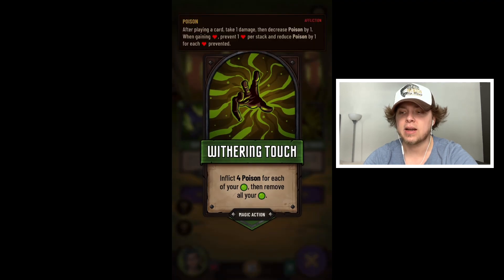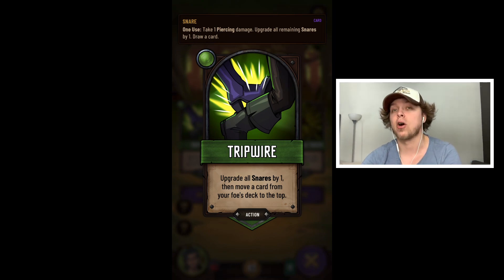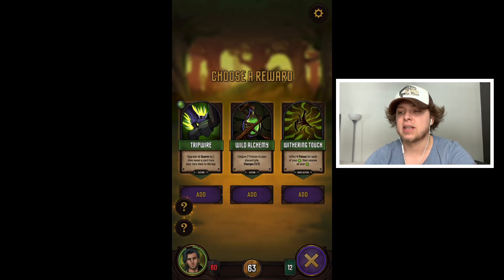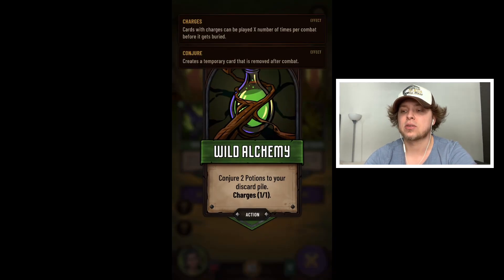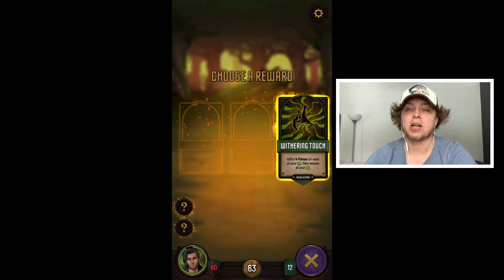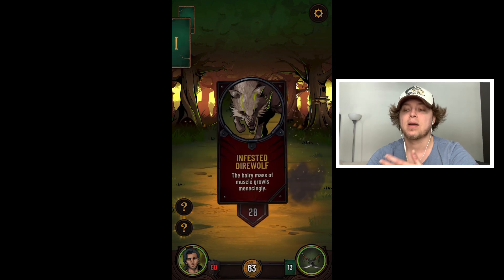'Inflict four poison for each of your green, then remove all your green.' You're already seeing a lot of the synergies and strategy — using mana, you want to build certain colors in a way that benefits your card synergies. It's like layers of strategy that you don't see in every deck building card game. We don't have snares yet. 'Conjure two potions to your discard.' We're going to go straight poison.